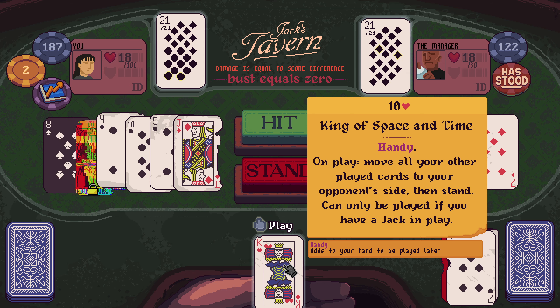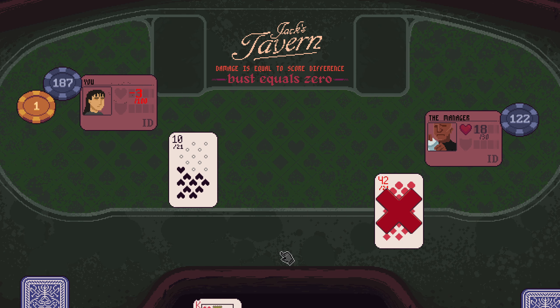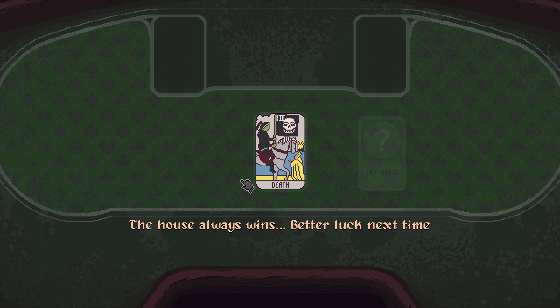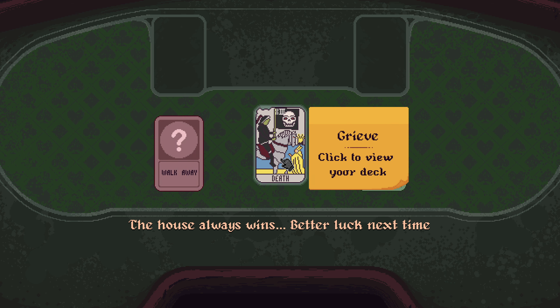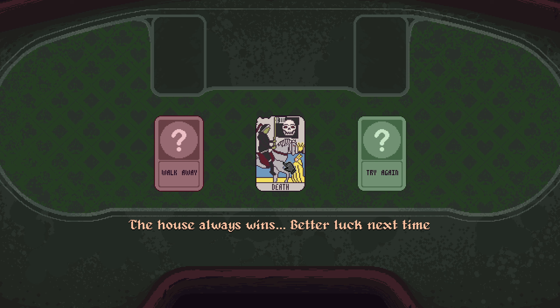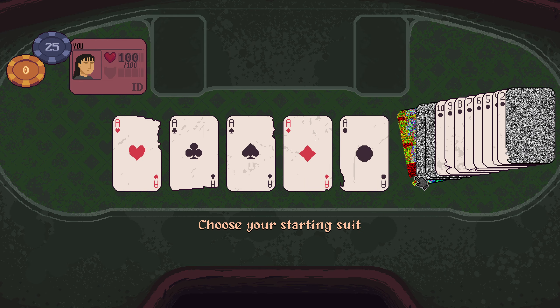On play, move all your other cards to your opponent's side, then stand. I lost? How did I lose? Breathe — click to view your deck. I don't understand how I lost that situation. Let's try it again. Is it the same deck? Yes, exactly the same.